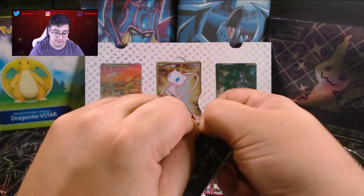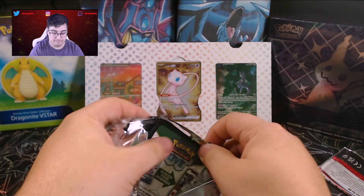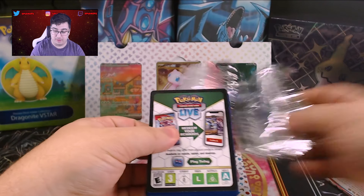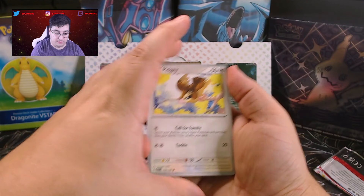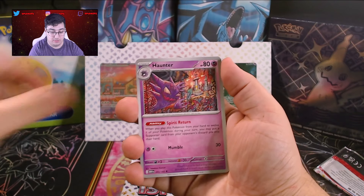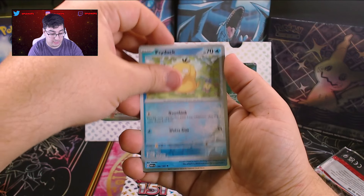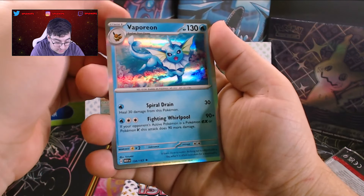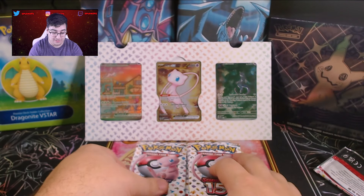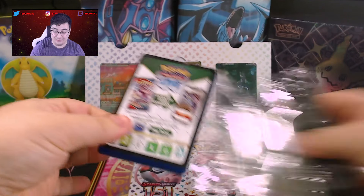One day we'll pull something epic — will it be today? This pack has proven to be troubled, so maybe this is something. Pidgey, Poliwhorl, Kakuna, Poliwag, Sandslash, Haunter, Golduck, Electabuzz Holo, Psyduck Holo. And Vaporeon — what is wrong with the names on the holos? Any basic energy? This is actually a very, very rough start. Not a single big hit.